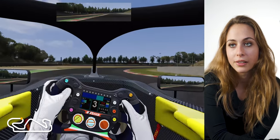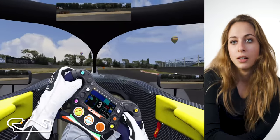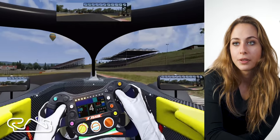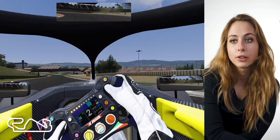Then you have this right-hander in third gear — braking point is before this bridge. It's a really long corner that doesn't really end, but then you go to fourth gear and shift down to second for the downhill left-hander.